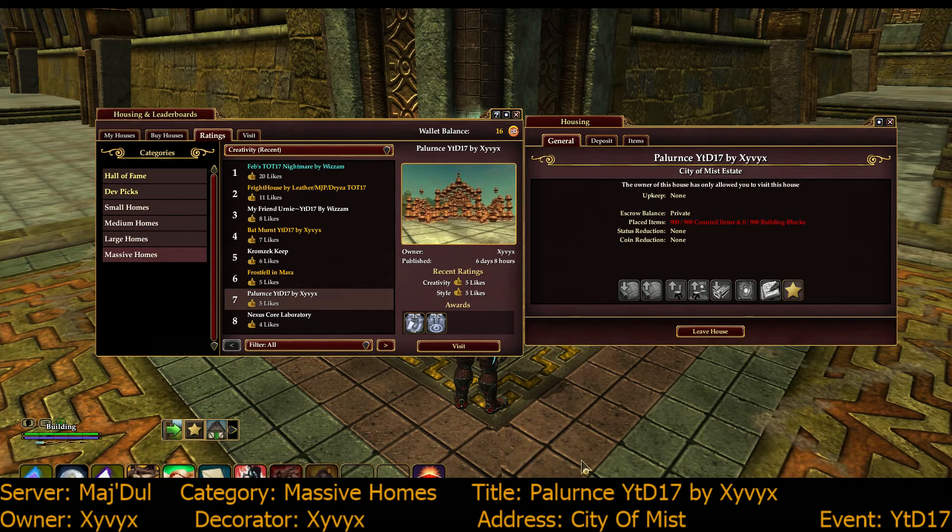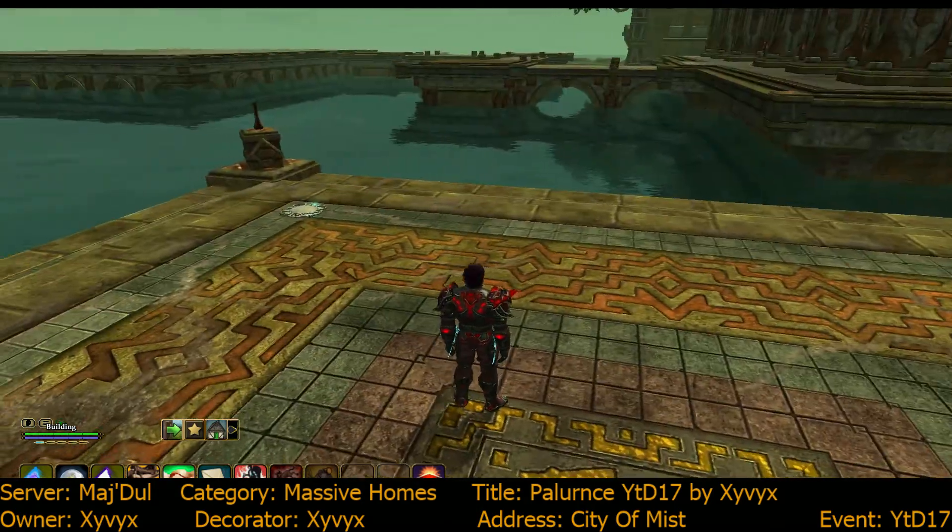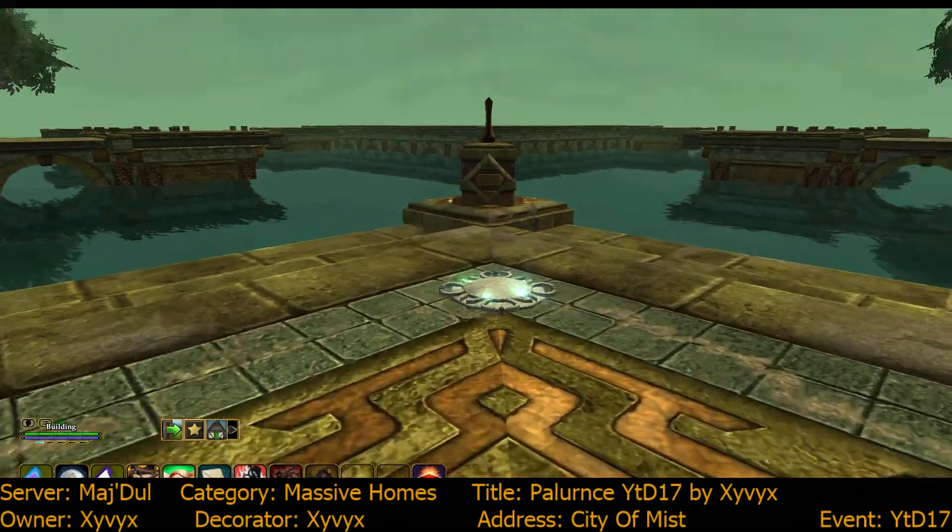Hi everybody, it's building inspector aka Oki. I'm on the Mish dual server, massive homes creativity, recent number seven. This is the second entry for this person — Paul Lawrence YTD 17 by XYVYX, who is also the owner of the house. It's another city of mist build. I'm not sure which side it's on — it's 900 out of 900, so this one's packed. Let's see what he, or she, came up with on this one.